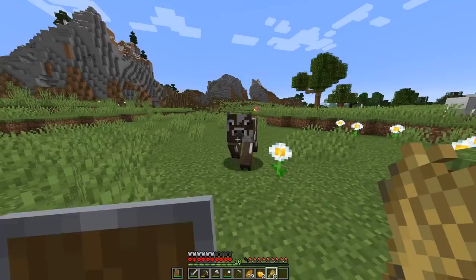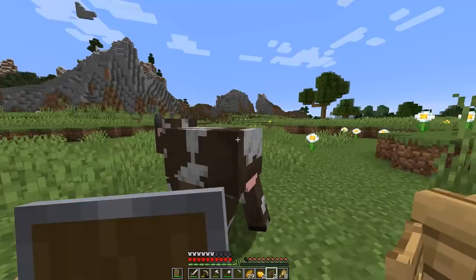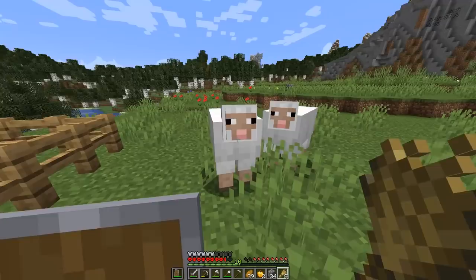Let's take the fence gates out for now. Let's get our wheat out and see if I can start getting some cows and sheep in here. Come on — okay, perfect. I only really need to get two of each animal and then we should be pretty much good to go.